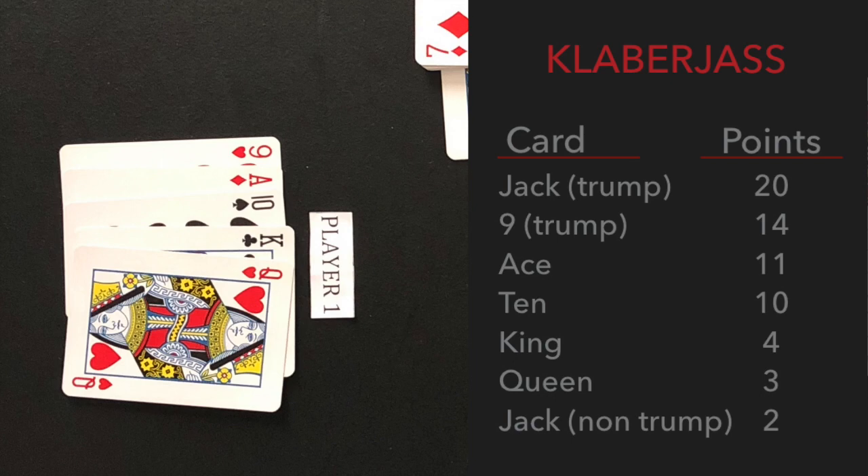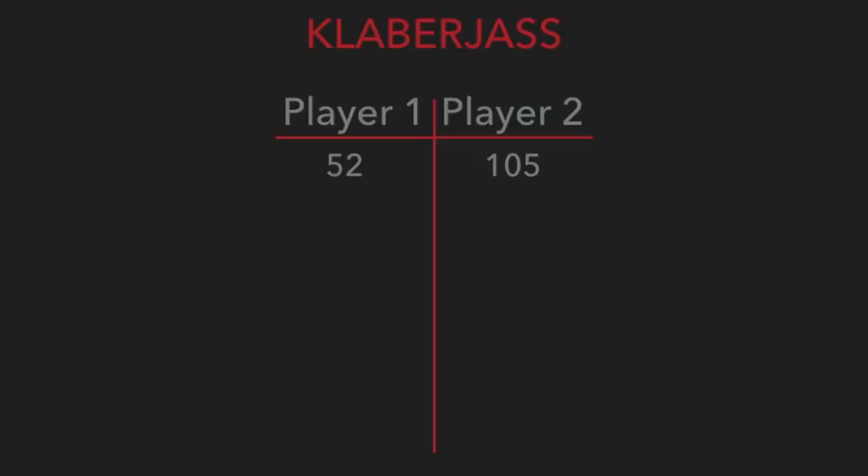Player one is awarded 14 points for the nine of trump, 11 points for the ace, 10 points for the ten, 4 points for the king, and 3 points for the queen, for a total of 42 points. Player one is also awarded 10 points for winning the last trick, bringing the total to 52 points. Player two leads 105 to 52 after round one.